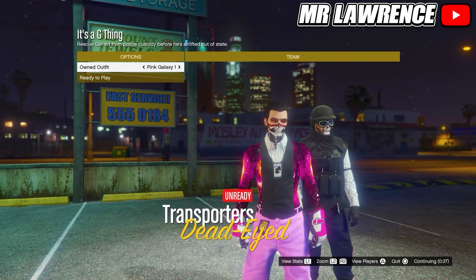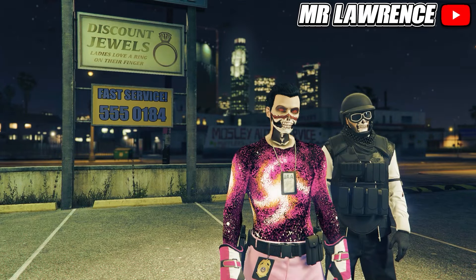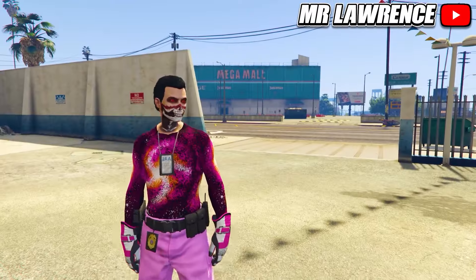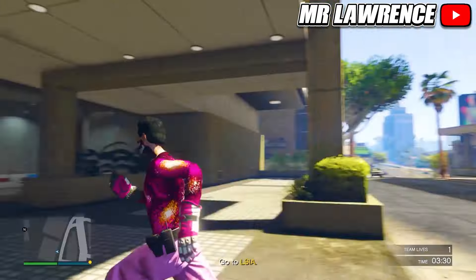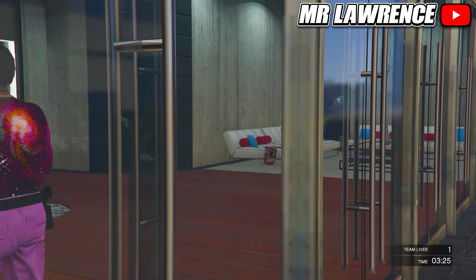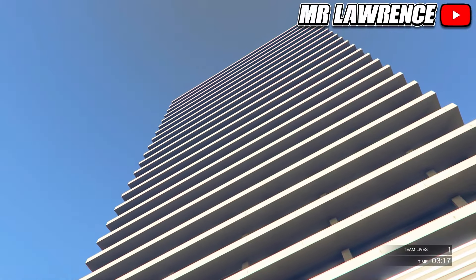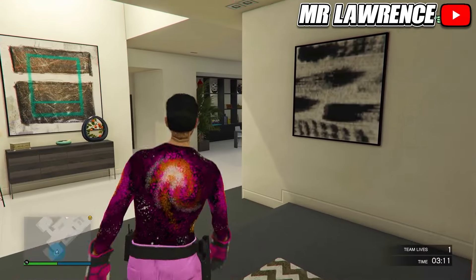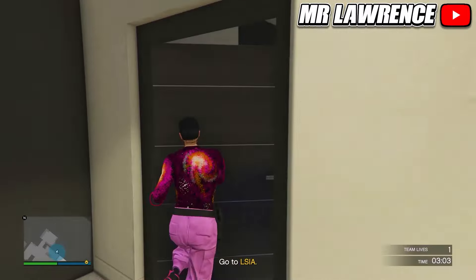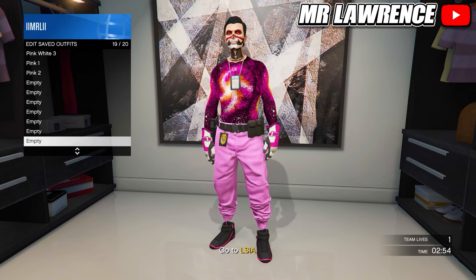Now press right on the d-pad twice and ready up. When you load in, make your way over to your apartment. You cannot see it on the map but you should know where it's at. Now just enter your apartment. If it doesn't let you in, blow yourself up on the blue circle and when you respawn you can enter. Now make your way over to your wardrobe. You will now need to delete the pink galaxy component outfits and see if this outfit is in slot 19.